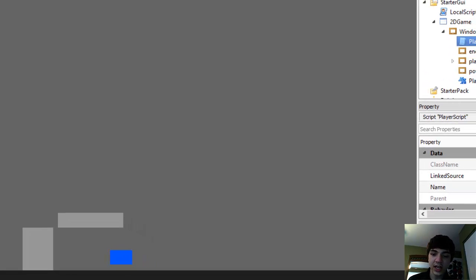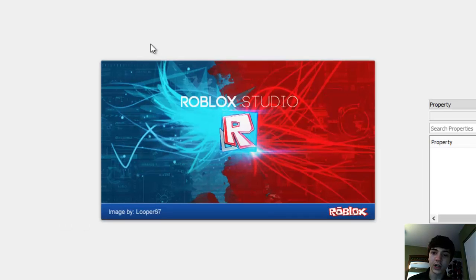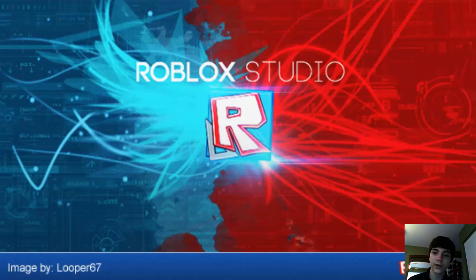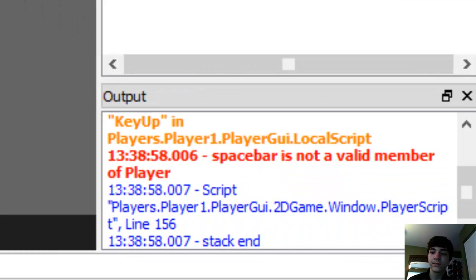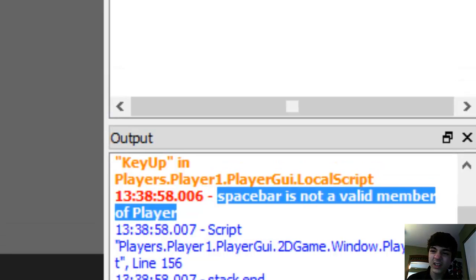Now we can go test it. There's our error already: 'Spacebar is not a valid member of player.' I will highlight this so people can see it better — 'Spacebar is not a valid member of player.'